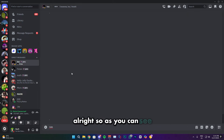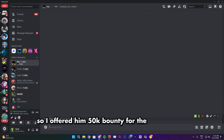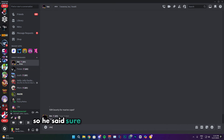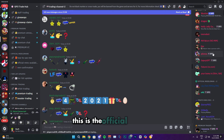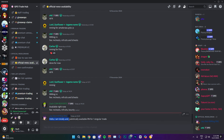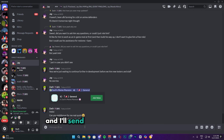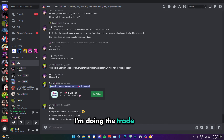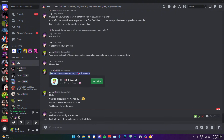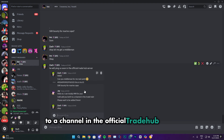As you can see, this guy was trading his marine cape for 50k bounty. I offered him 50k bounty for the marine cape and he said sure, so I went to get an official middleman. As you can see right here, this is the official trade hub — this is where you get a middleman from. I found one who is available, sent them a DM, and sent them the ID of the other person I'm doing the trade with. The middleman agreed and said he will add both of us to a channel in the official trade hub server.